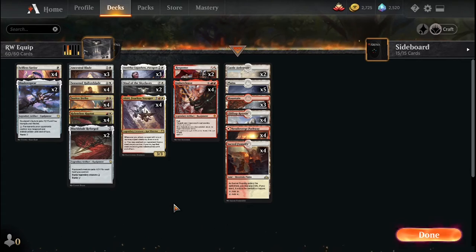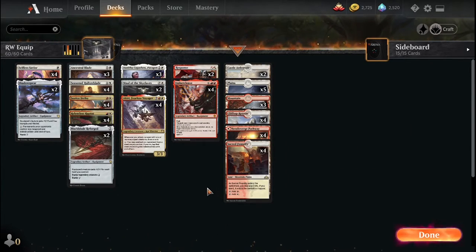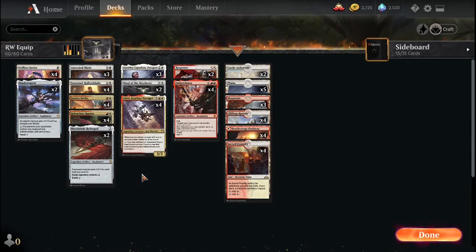We're never spending more than about three mana most of the time, like for Akiri or Maul of the Skyclaves. Occasionally we'll spend the seven mana to equip, but that's late game and we usually never get that far.